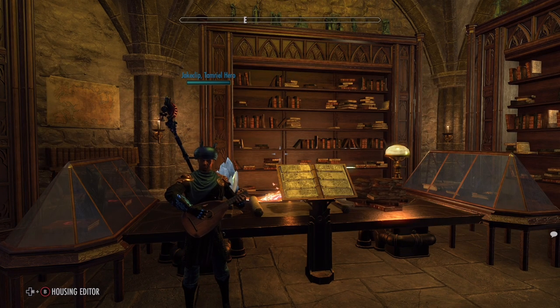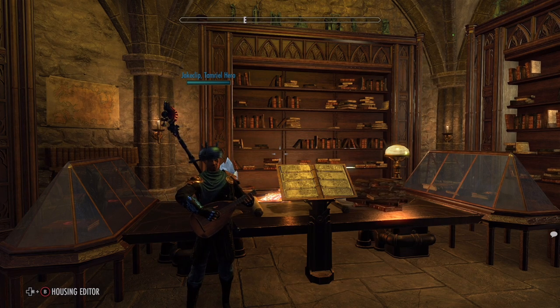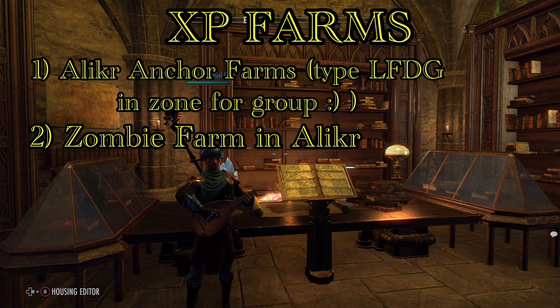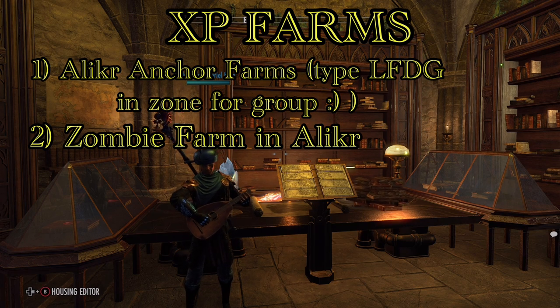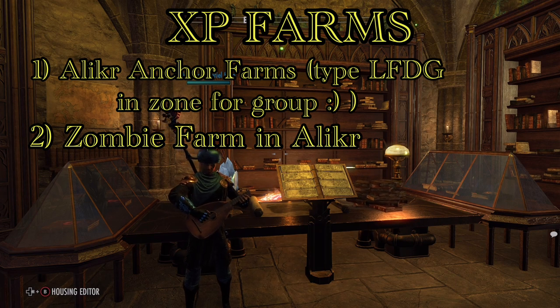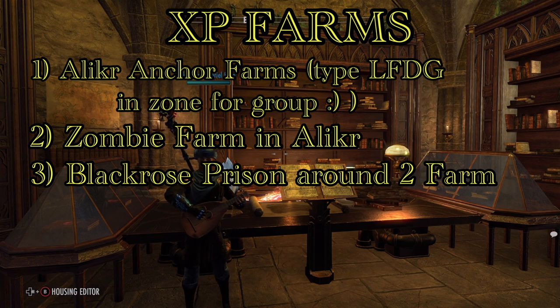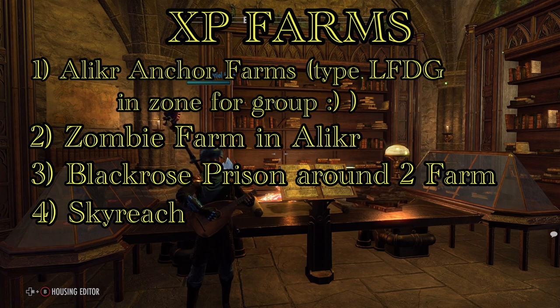For XP farming areas, number one is the Alik'r Desert, followed closely by the Necropolis, also in Alik'r. The problem with the Necropolis is there are tons of people there, whereas in the Alik'r Desert the XP is shared so it doesn't matter. More mid-game options include farming Black Rose Prison's second round over and over, and Skyreach — also really good XP methods.